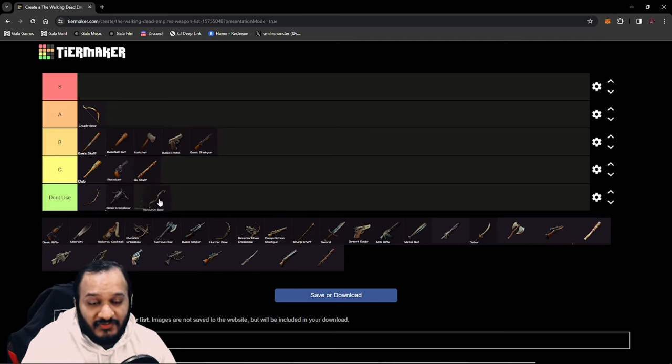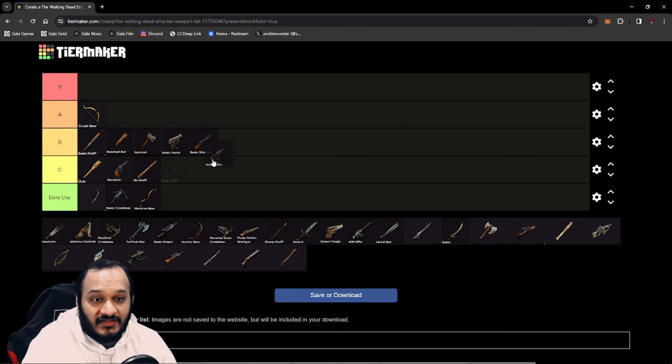The Recurve Bow — as I said before — you don't use it. The only reason you craft it is to get extra durability to use the Flare. If you do that, you can put it in A tier, but you don't want to be using it for damage. Next up, the Basic Rifle is also B tier. This is one of the best weapons currently with the changes to crit chance for soloing elite walkers. You're firing three bursts every couple of seconds and each burst can trigger a crit hit, so you're basically farming crit hits with the additional rate of fire. Before, snipers were the best weapon, but now it's going to be the Assault Rifle.